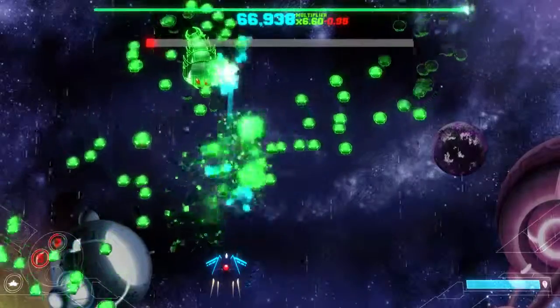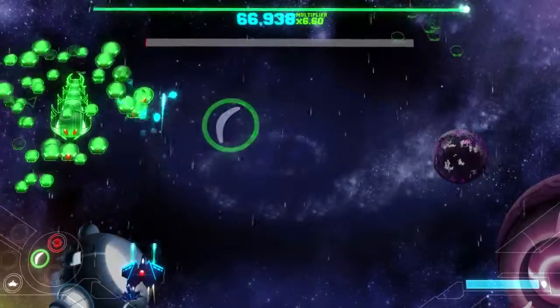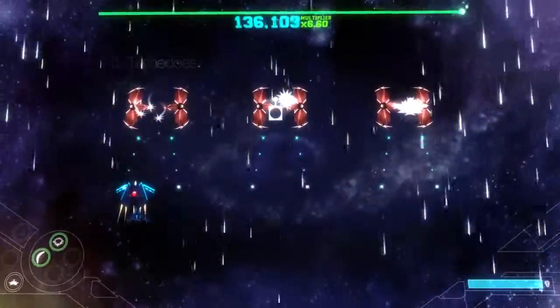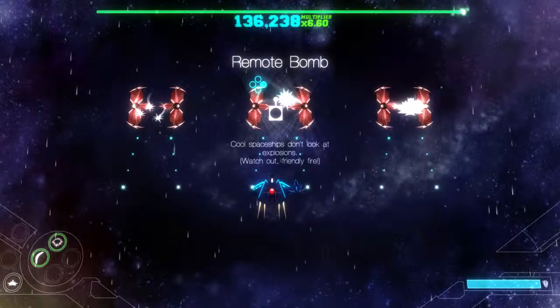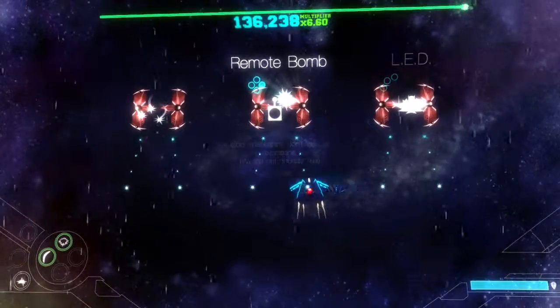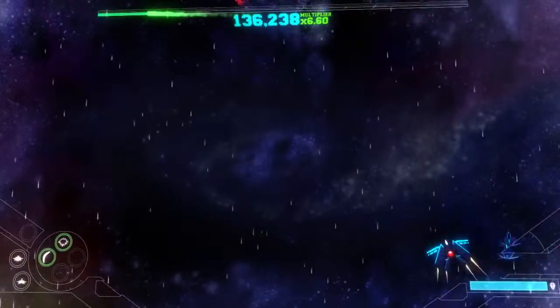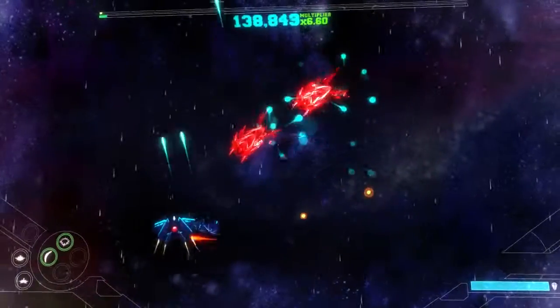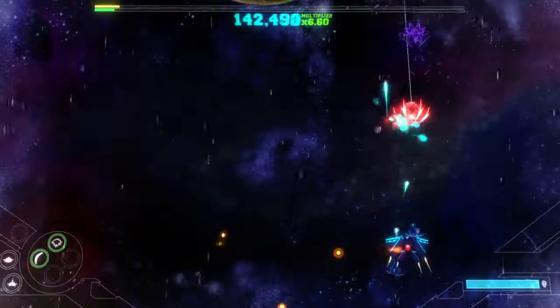I'm fine, I'm just pretending that I'm in trouble. Whooped all the butts! Big upgrade time. Red upgrade — Aft torpedoes, a remote bomb. Cool spaceships don't look at explosions. New Friendly Fire — another companion with a piercing laser. Yes please! I want all the companions. You mean I don't have to pay attention to anything in the game? Yes please. I don't know what the yellow stuff does, but I assume it's cool.